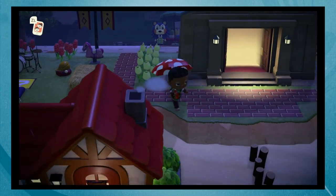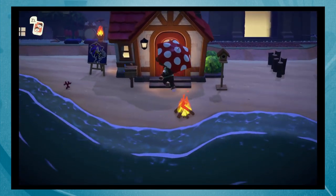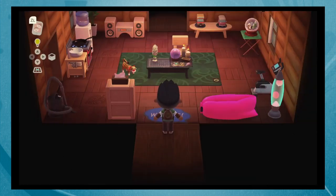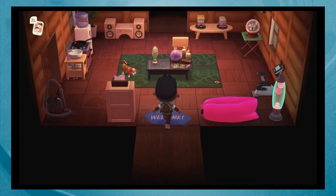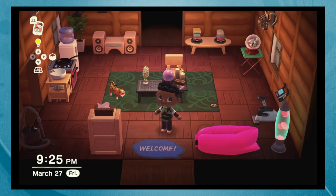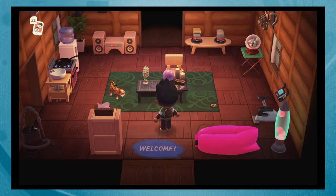I should actually start off this tour by showing you my house. There's so much to show off. Nate did give me the DIY recipe for the dog bone welcome sign — I'm more of a dog person and it's really cute. It's the only door plate I have right now. I also have this welcome mat; I think I got it from a balloon present.